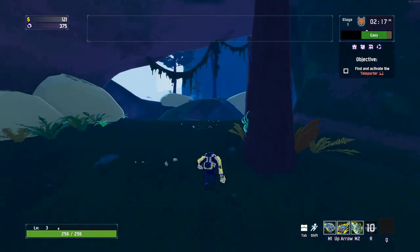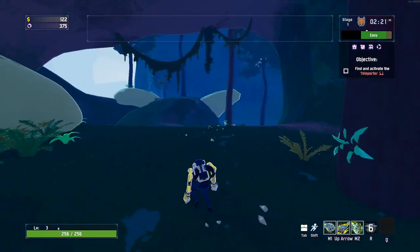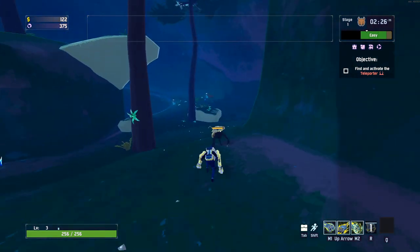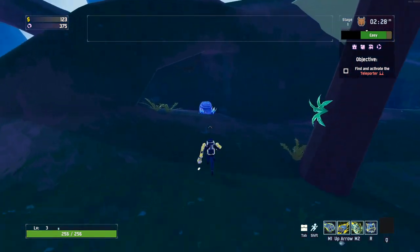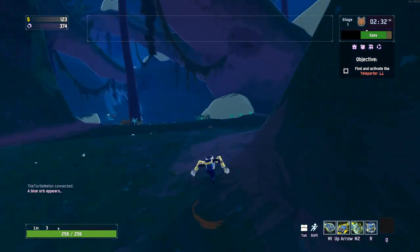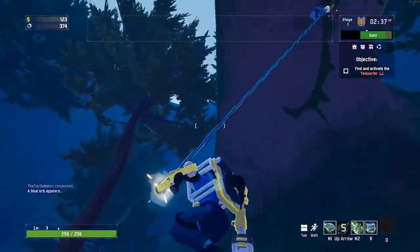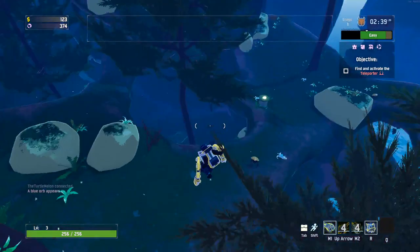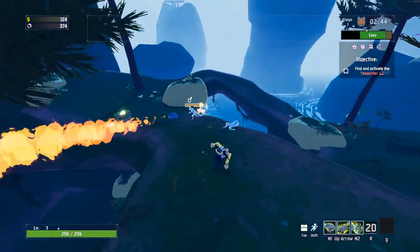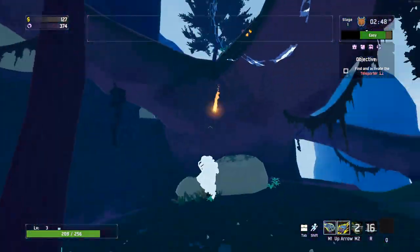Another thing this character has that I really like, that really helps him out as a melee character, is his fists - when you swing at enemies, you get a temporary shield. So we run up to this guy, and we hit him - you see that little shield that goes around us? He's also dropped a little Lunar Coin. There are a few more froggy guys up here. Boom - got one, got another. We need to be careful of these icicle things because they will freeze us.